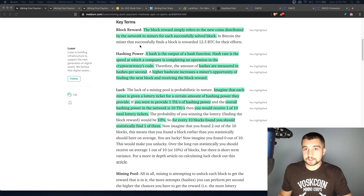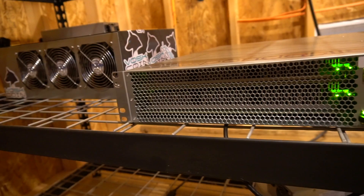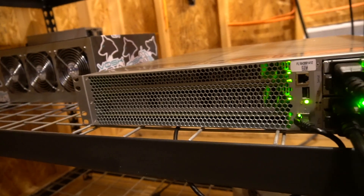Let's cover the basics. First, a block reward — what is it and why does it matter? The block reward refers to the new coins distributed by the network to miners for each successfully solved block. Right now in Bitcoin, every time a block is solved, 12.5 BTC is awarded to the miners, in addition to network fees. Every time you send Bitcoin, you pay a transaction fee — that network fee goes back to the miners.